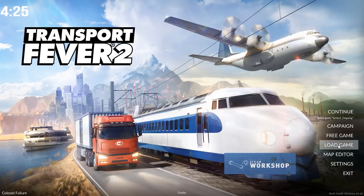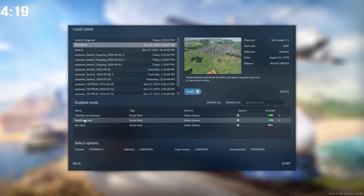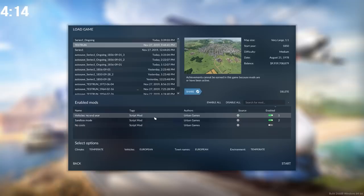First up you have to go to the load game option, then select the game that you want to load and hit the plus key over here. This will show all the mods that are available to you at the time. When first loading the game you will have three mods, all of which come from Urban Games directly.